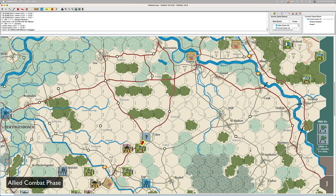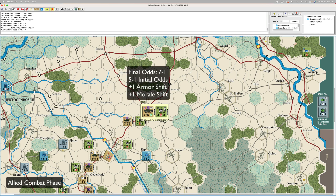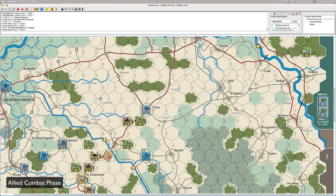Moving down to Udin. I'm going to lead with the airborne, attaching the tank. Eleven to two — five to one. With armor six to one, and with quality seven to one.